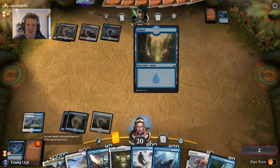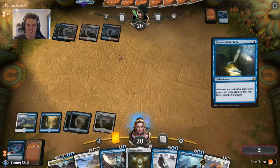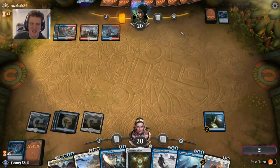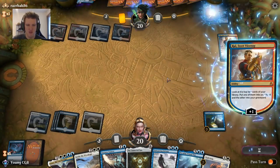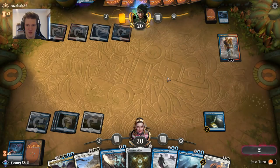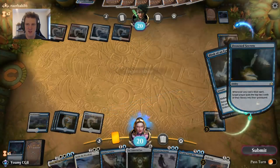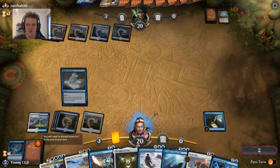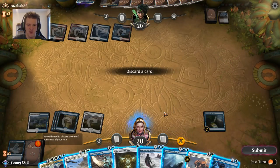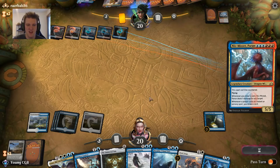Now we're just racing on lands. I can keep two mana up — opponent might play around a Syncopate — but I also have a chance to play my Drowned Secrets. Let's do it and see if the opponent slams a Teferi or a Ral on us. If we top-deck a land we'll feel really good. I'm going to bounce this with kicker, draw a card, mill the opponent. Goodbye Clarion and Drake — we're really trying to draw into another land.